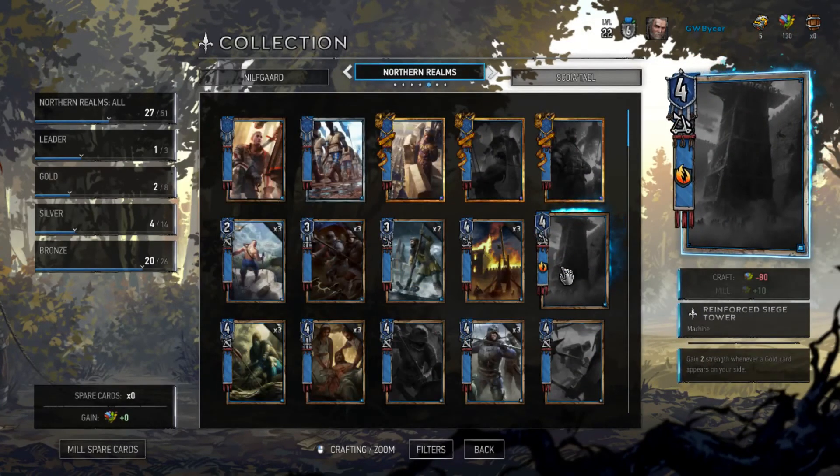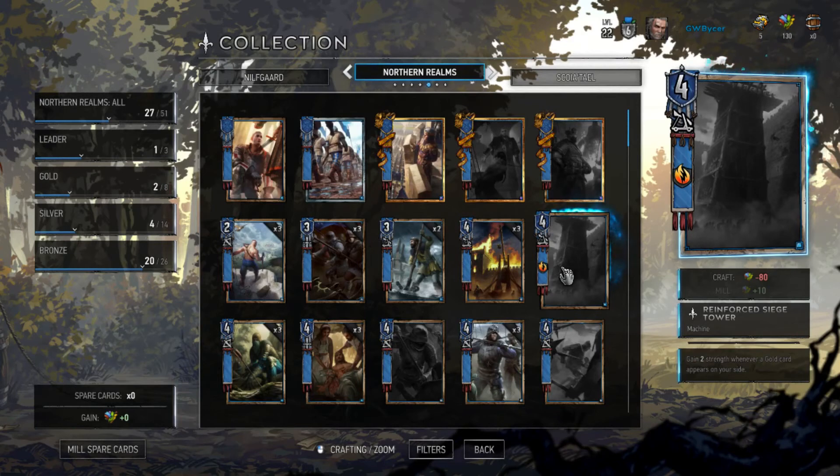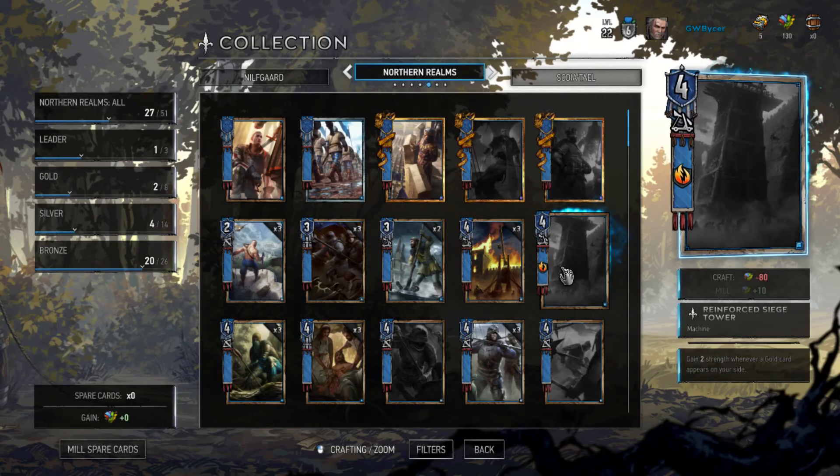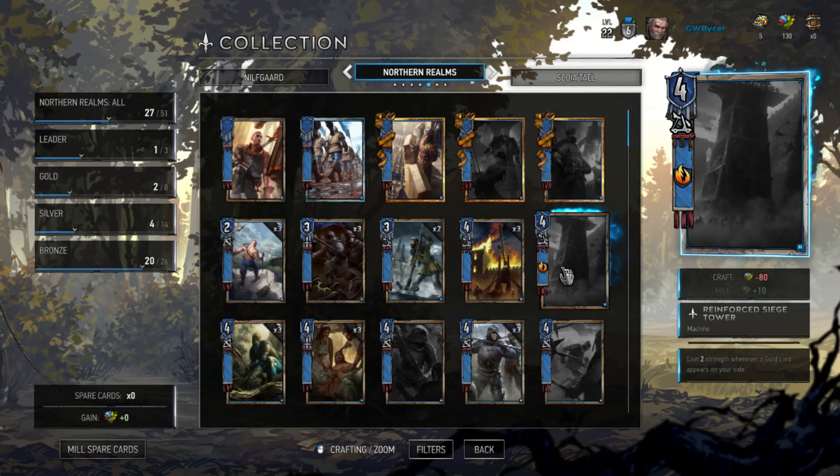To wrap things up, in terms of strategies against Northern Realms, your main thing is you really need to win round one against them — either win it or force them to overcommit. Because if they have an easy round one victory, they can just lay into you with round two and resurrect most of their best cards, especially their more annoying bronze ones, for either round two or round three. Cards that can banish are very useful. I'm a Nilfgaard player and I like to use Letho, at least to some extent. But it's just very important to disrupt them any way you can.